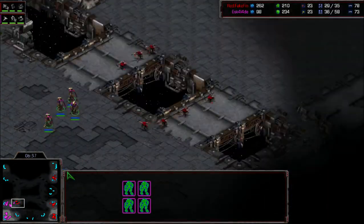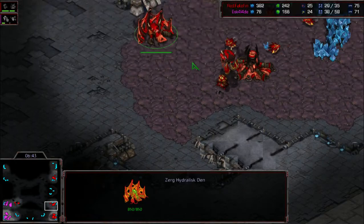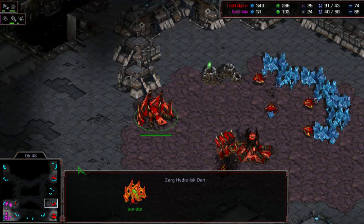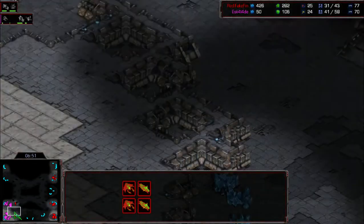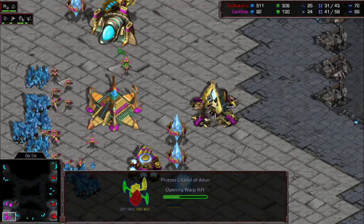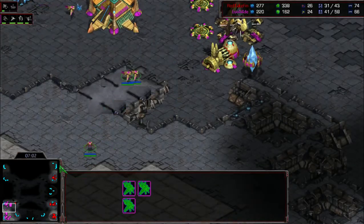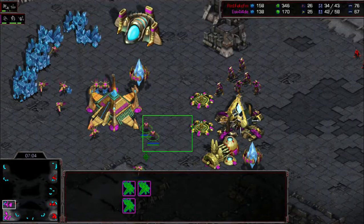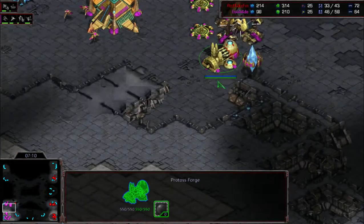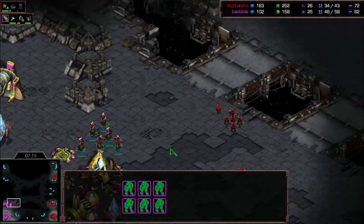Hydralisks instead of Spire first. Citadel being tossed down — Corsair first, almost out. I think he should try to push out and try to do some damage with these zealots, at least clean that up so he doesn't have anything on his front door. And there's a spire being made, and looks like a fourth base for Fake Fin now.